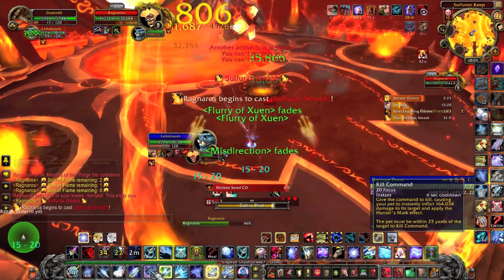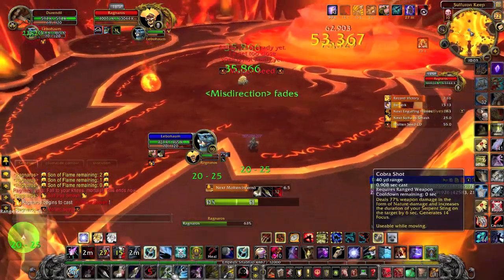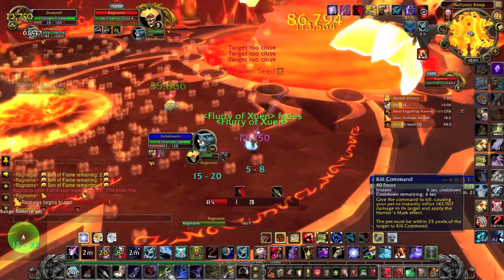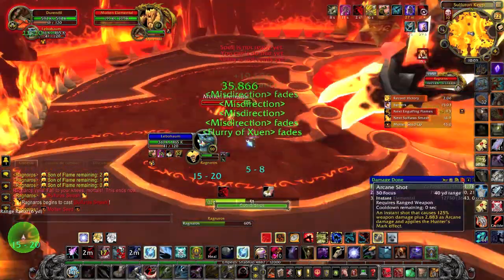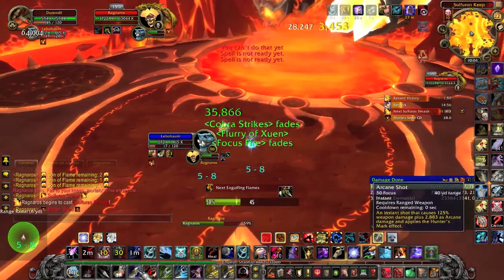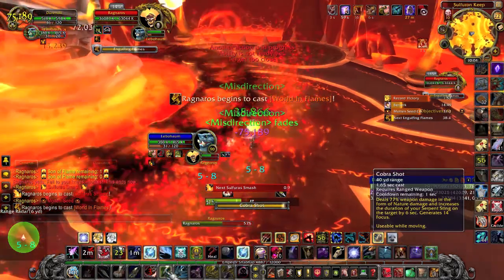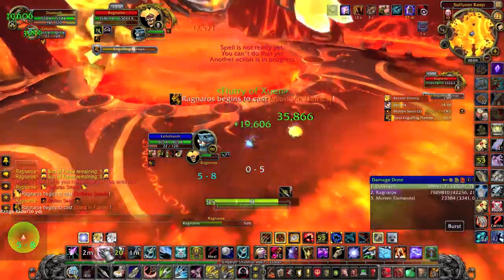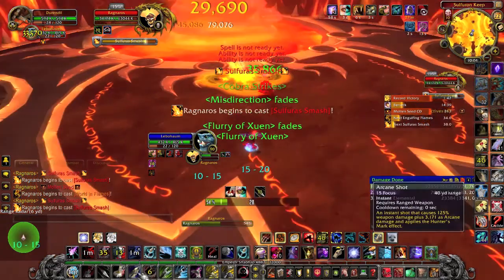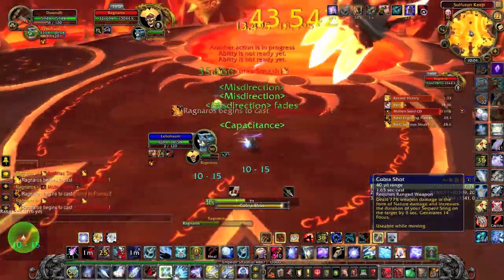Phase 2 is the easiest phase. When he casts Molten Seed, if it lands on you it will deal some low damage, but you can always avoid it if you want to, and you can move away from it to reduce the explosion damage. It will also spawn an add with nearly no health, so simply kill it. He will also sometimes use Engulfing Flames — he will do it four times in a row, and it's actually a good thing because he won't melee your pet. If he uses Sulphurous Smash right before or after it, your pet will also lose his aggro, so you probably won't have to raise your pet during this phase.